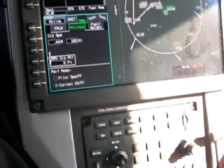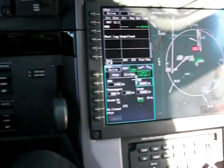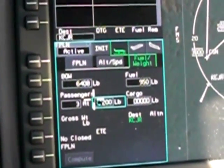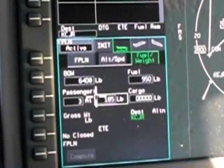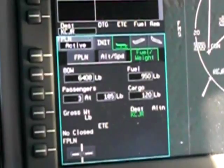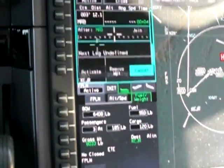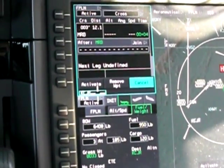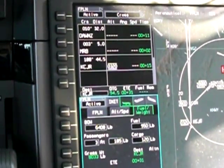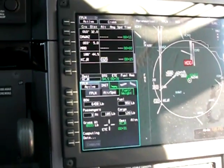We'll be heading out at 6,000 feet today. We've got about 950 pounds of fuel on board, three passengers all averaging about 185 pounds, and about 120 pounds in the back. I'll compute that — that's essentially all the performance numbers we'll need for the flight.